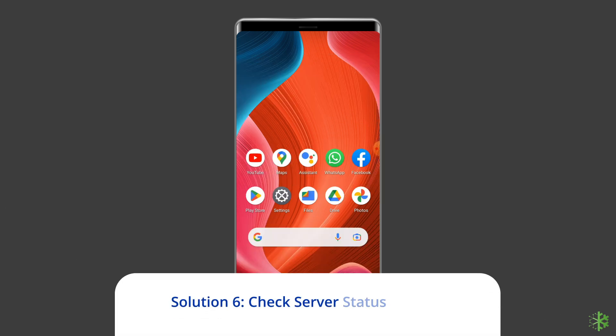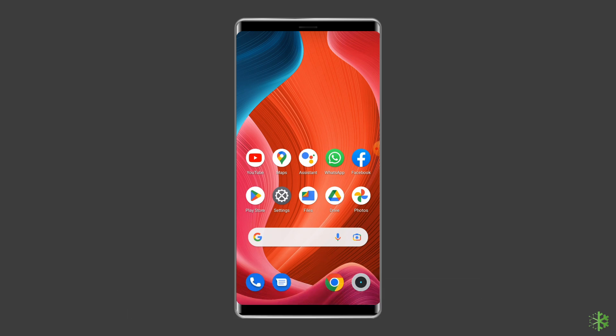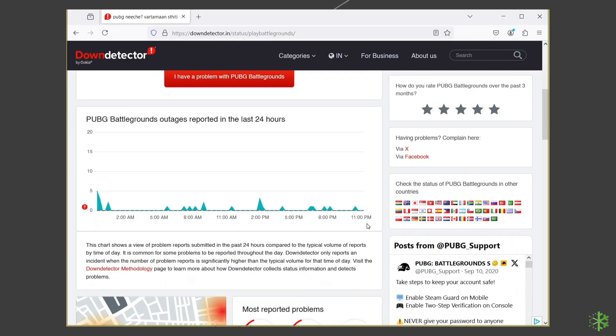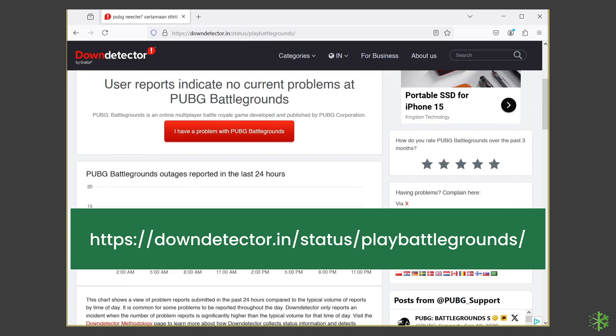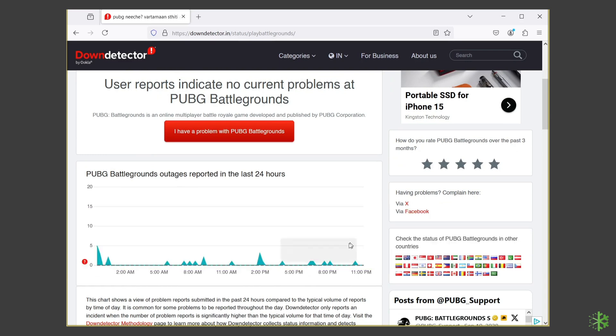Solution 6: Check the Server Status of BGMI. Being a multiplayer game, BGMI relies on servers. Sometimes servers are down for maintenance and can cause errors. You can check the status of servers on the official status tracker by visiting https://downdetector.in/status/playbattlegrounds/. If the server is showing as down, wait for it to come back online.